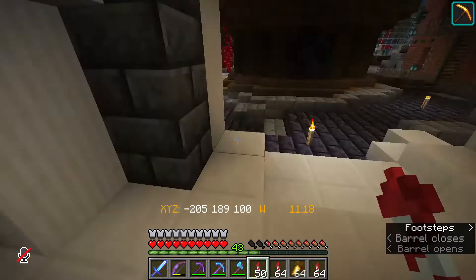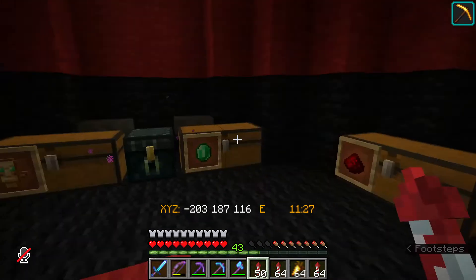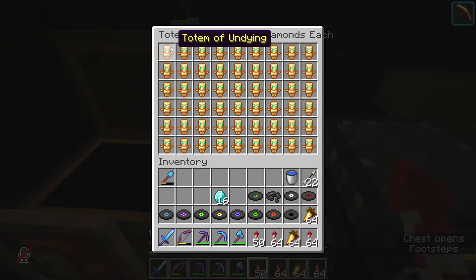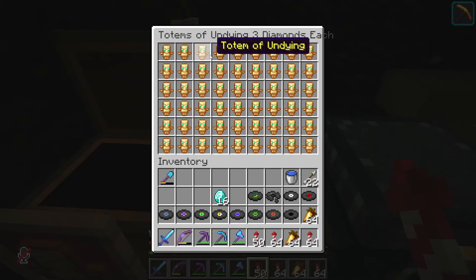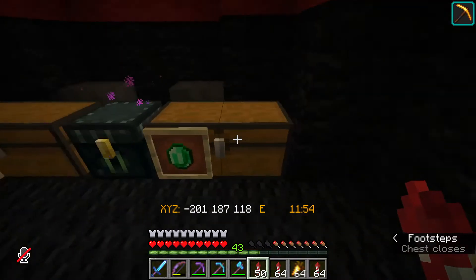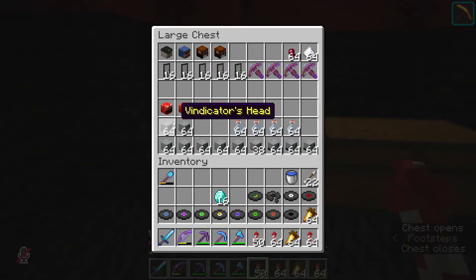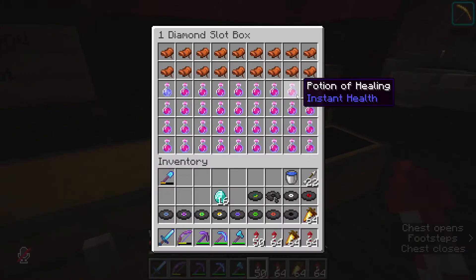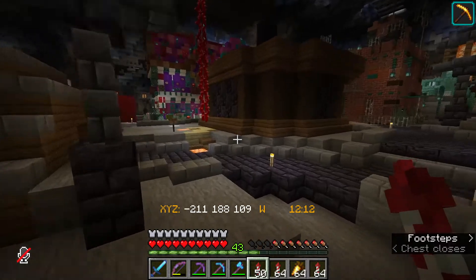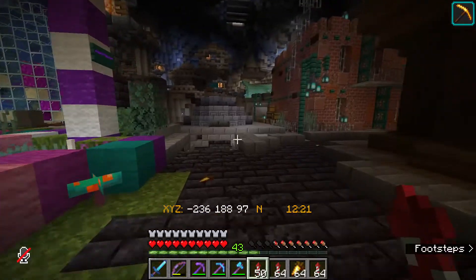We need to stock up, so off to the hat shop. One diamond per slot - that's expensive. Totems of undying, three diamonds each - surely not? I'll wait because I'm not paying three diamonds. We don't need emeralds. He's got a lot of heads though! We don't actually need anything from there. I do need to be savvy with the diamonds.